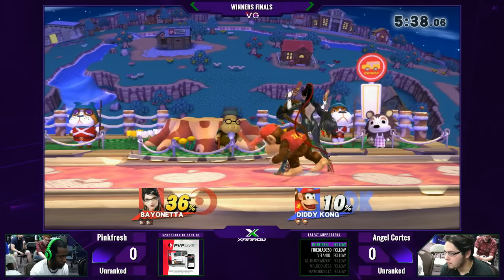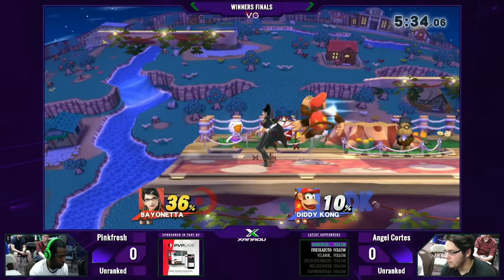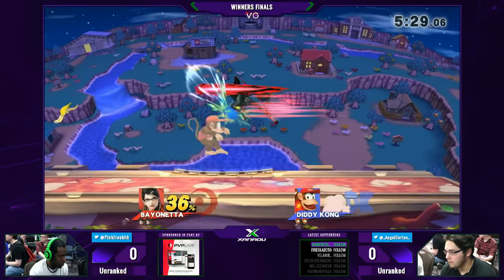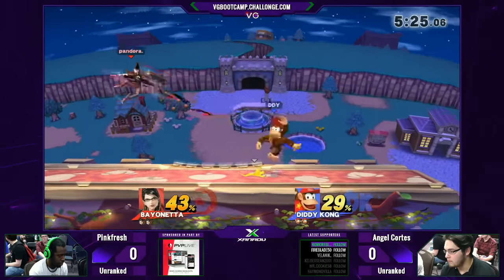Oh wow, I didn't know you could even punish Bayonetta's side B that way. Well, the hitbox stops being active once she connects to your shield. So if she's that close to you, you can get a lot more punishes off of it than people realize. It's a safe move, but there are instances where it can be punished.